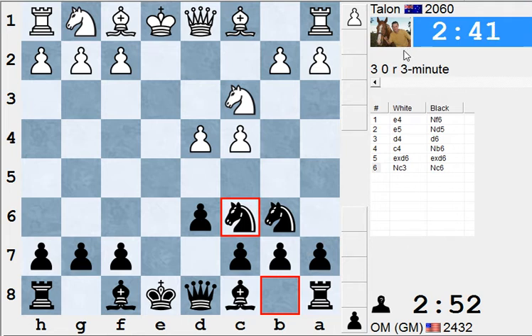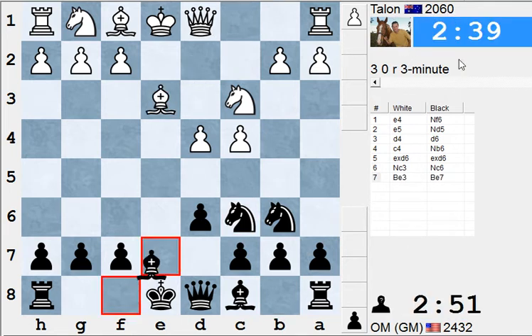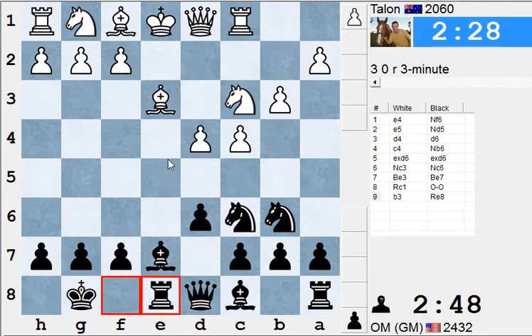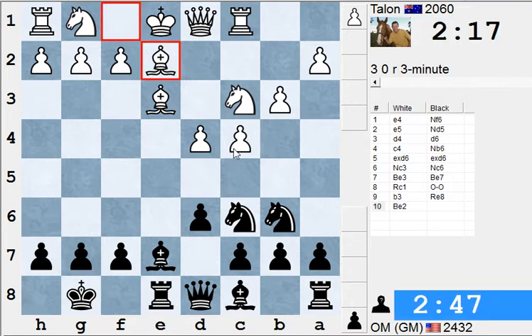He's going up against somebody named Talon with a 2060 rating, so a severe underdog here. Yasser playing Black played the Alekhine Defense to 1.e4, knight f6, provoking White forward with e5 and letting White build the big center. White has built himself a nice center, a space advantage.